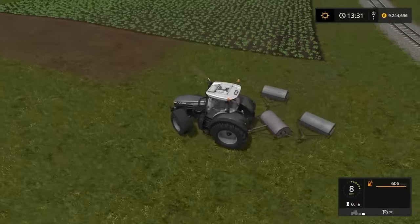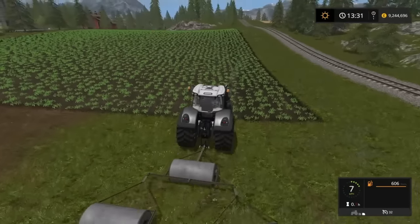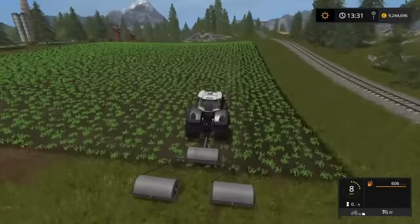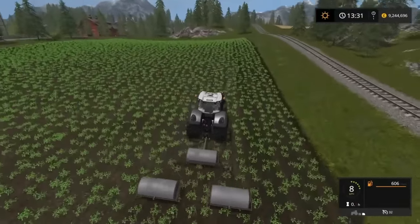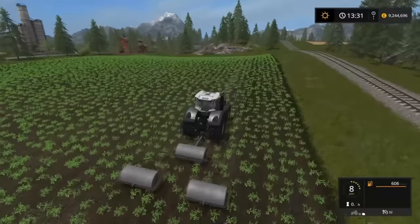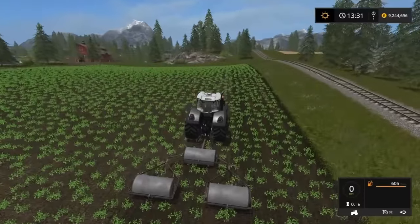Turning circle's not too bad - whatever the tractor is, the rollers just pull around behind it. And you carry on up and down the field, just like that. So that's how they work. Just disconnect from that.